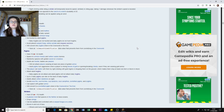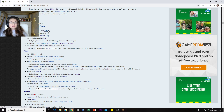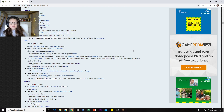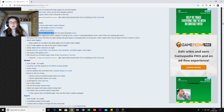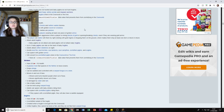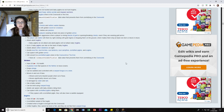Hoglins spawn in the Crimson Forest. They're hostile, they'll drop raw pork and leather, and both adults and babies can be bred with Crimson Fungi. They are hunted by Piglins. Piglins are hostile but will not attack players wearing at least one piece of golden armor - which is why I went and put gold armor on. One of them charged at me with a crossbow when I went into the Nether to grab some quartz.